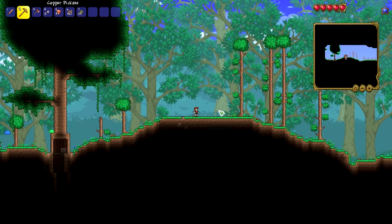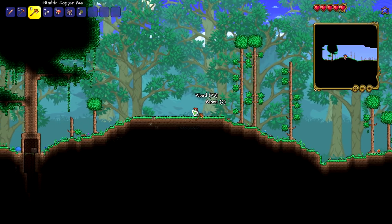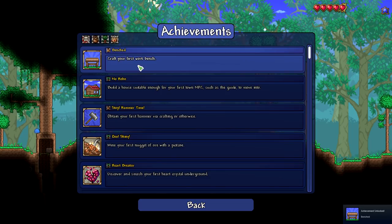Why did I kill the butterfly? I thought it was going to attack me — because you never know. I already have enough wood. I don't think I need to be collecting anymore, but look at me getting 400 wood. Let's make a crafting table. Oh my gosh, there's achievements now — 'Craft your first workbench.' Nice.